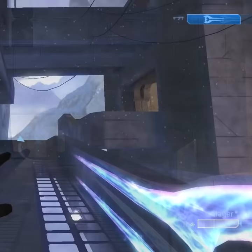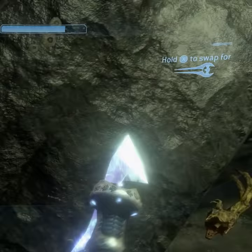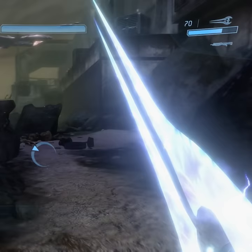In Halo 3, the energy sword has more of a light cyan tinge, similar to its appearance in CE. The energy sword can't be found in Halo 3 ODST, but in Halo Reach the sword looks a little different, being slightly dimmer than before and a bit more angular in design.